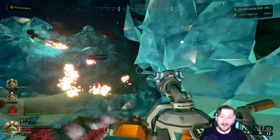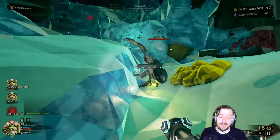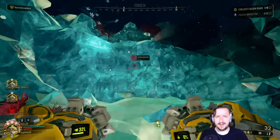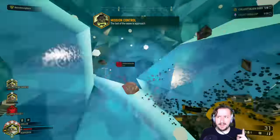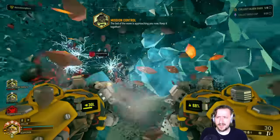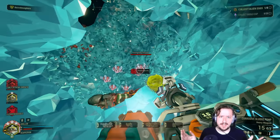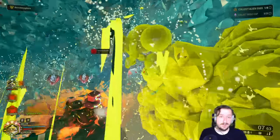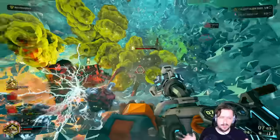If you have a teammate with fire on the team, lighting the sludge can be really devastating. A little tip: lighting your sludge on fire does NOT shorten the duration it stays on the ground — I get that question a lot on stream. Your sludge stays the same whether it's on fire or not; fire just adds more DPS. So if you can light it on fire, you might as well. If you can't, don't worry about it.